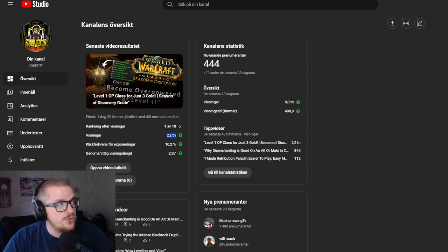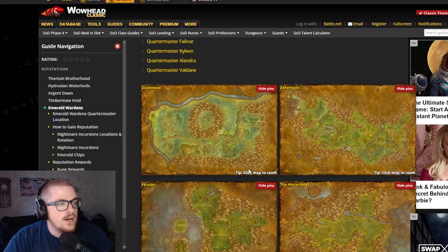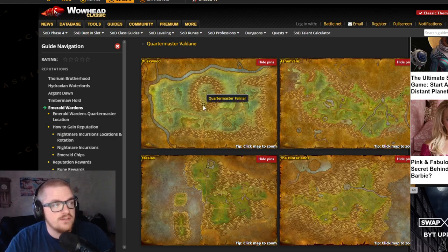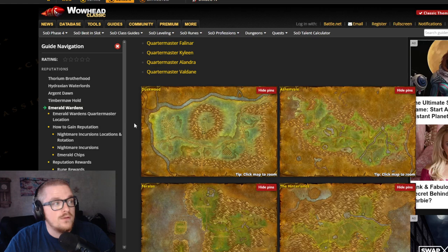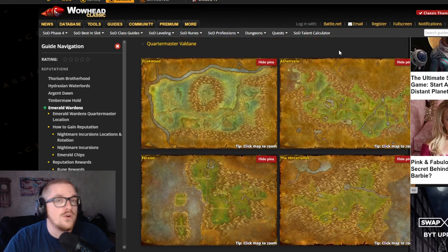If we go to here — so in Phase 3, we had the Emerald Warden Quarter locations. That's a faction we got in Phase 3. From them, you can actually buy more runes. There are four different locations where there are vendors, and you don't need any reputation anymore. I think previously you needed Friendly, but now you need none. You can be neutral and it's fine.